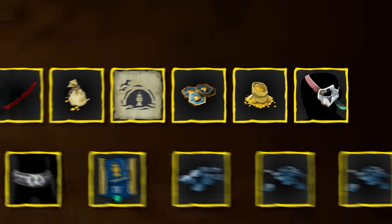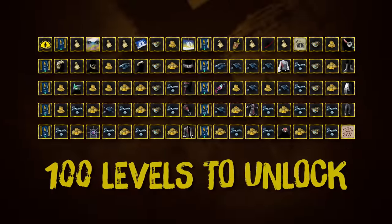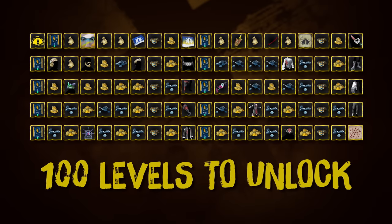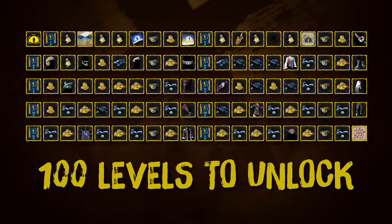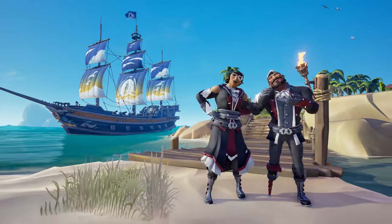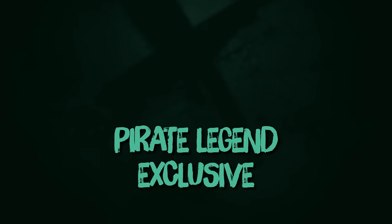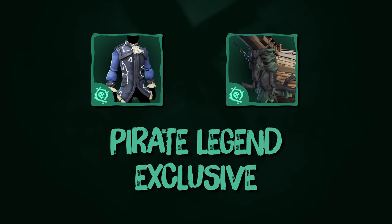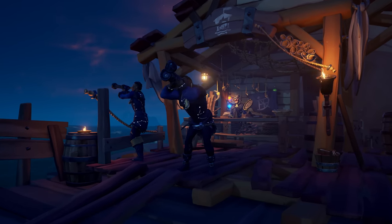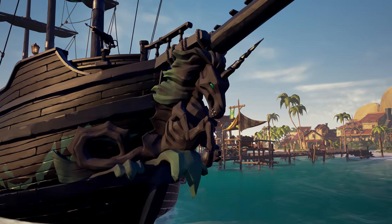As well as new threats to fend off, Season 3 brings new trials and another 100 levels of captivating rewards to strive for, which are free to all players. This includes the Blue Horizon ship parts and the Daring Deceiver clothing set. There are new rewards exclusive to Pirate Legends too, with the Constellation themed jacket and the Fairy of the Damned figurehead.